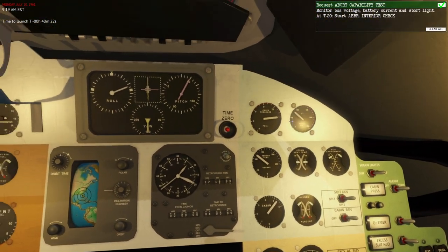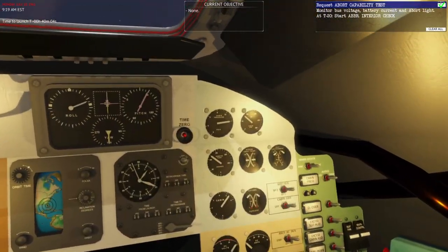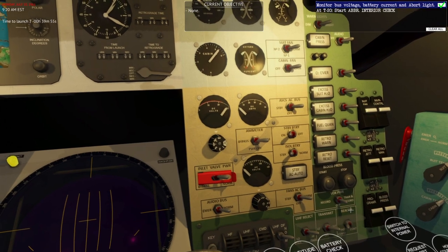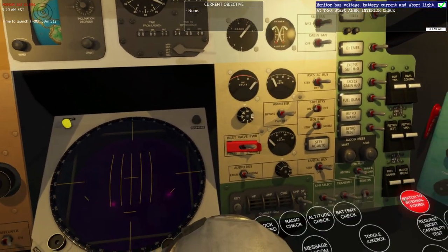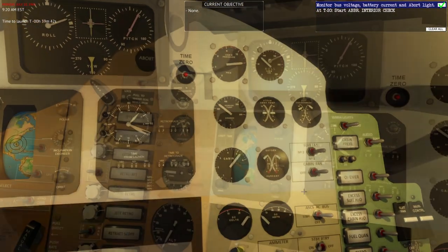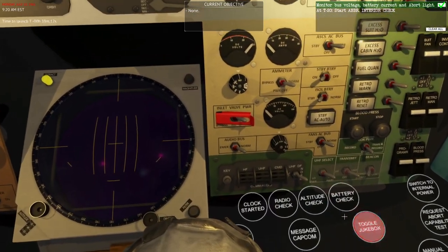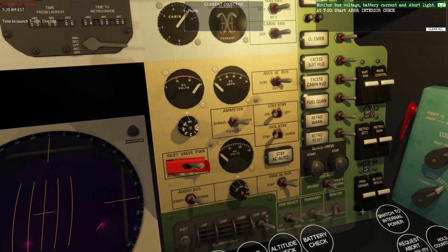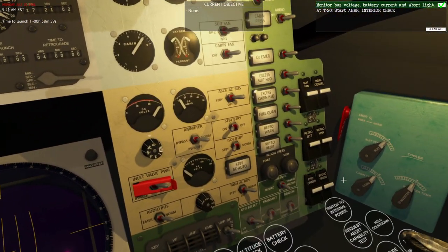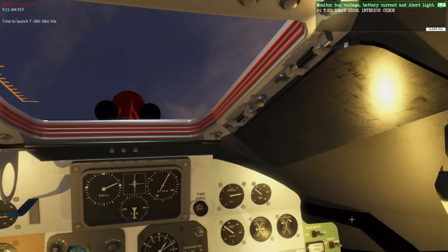I requested it but they didn't come back to me with any comms. How am I supposed to do that when the transmit wasn't on? Let me try again. Monitor bus voltage, battery current, and abort light - I saw the DC amps go up a bit. I don't see the abort light saying anything. I'm worried they didn't actually call me back for anything. High power transmit, UHF - maybe we should try HF here. Transmit off - definitely won't get me abort capability check. It just pumps up the DC amps a little, doesn't do anything on the abort, so maybe that's all it is.